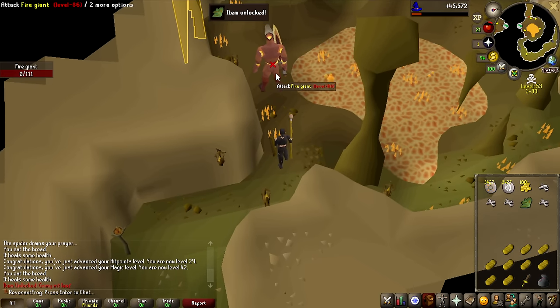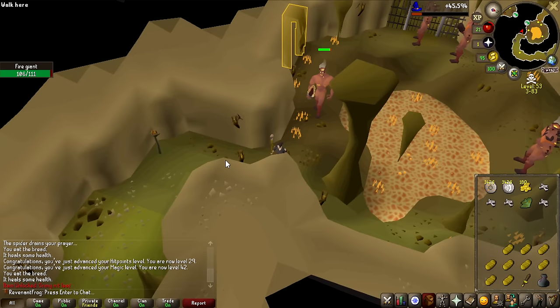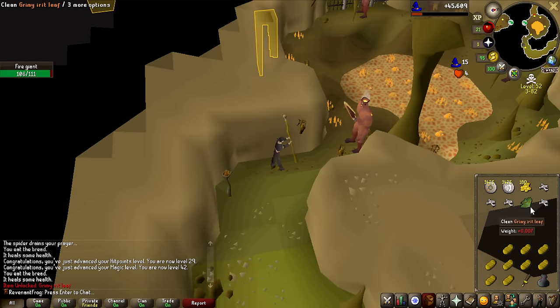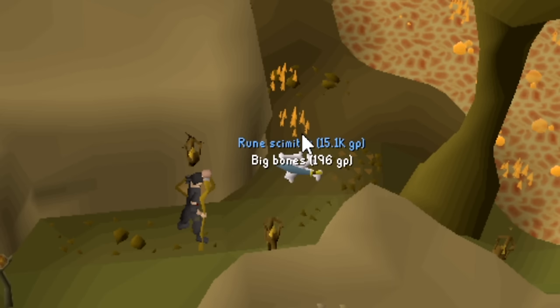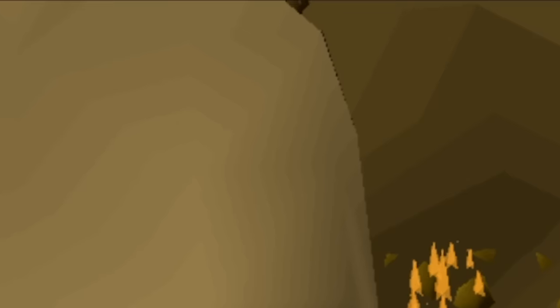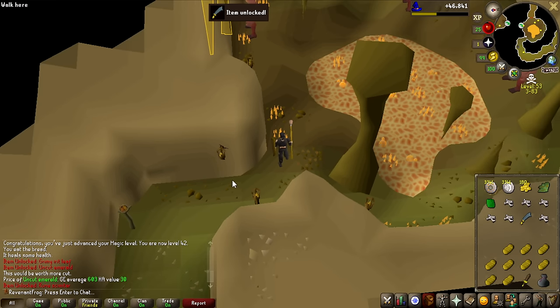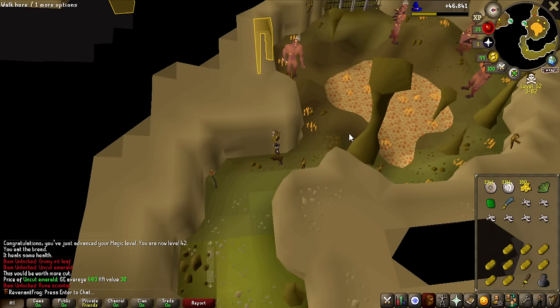All the herbs I get from this grind are completely useless because I did not do Druidic Ritual before entering the Wilderness. I can't even make potions — but I probably don't have to because I can PK all the potions. We got a rune scimitar, 15k cash, and a massive unlock! I actually think the rune scimitar, when I get 40 attack, is going to be the weapon I use all the way to 60 attack until I get Viggora's Chainmace.